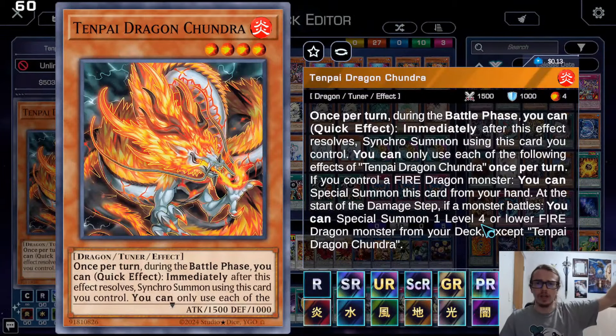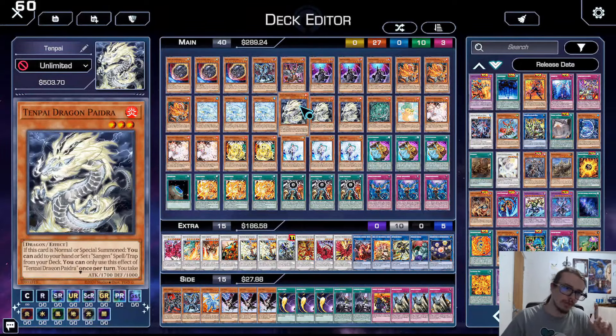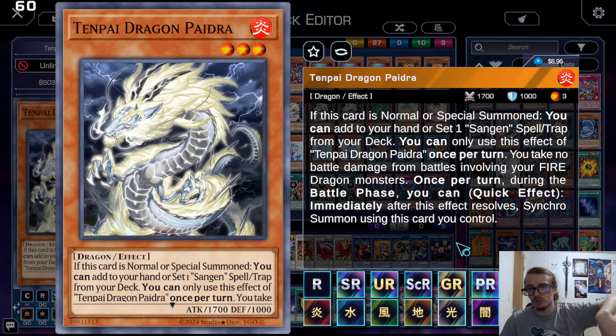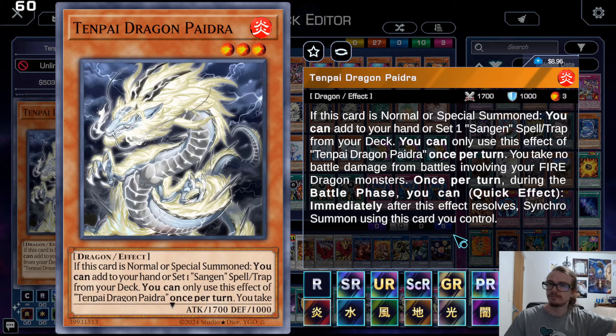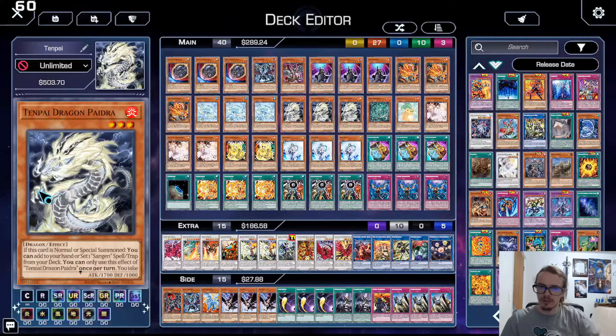First and foremost, we have Chandra, which during the battle phase — or at the start of the damage step if a monster battles — immediately Synchro Summons. It doesn't even have to be the Chandra; just if any monster battles. Special Summoning during the damage step means you can't negate it. You Special Summon a level 4 or lower fire dragon monster from the deck. You're summoning Pydra, because Pydra says on summon you can add or set a Sung spell or trap from your deck. And once you return during the battle phase, you can Synchro Summon using this card. You also take no battle damage from battles involving your fire dragon monsters.